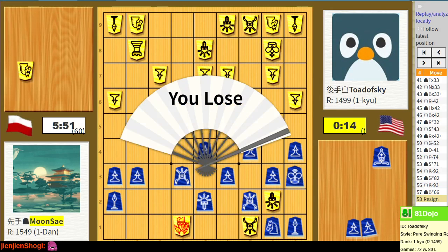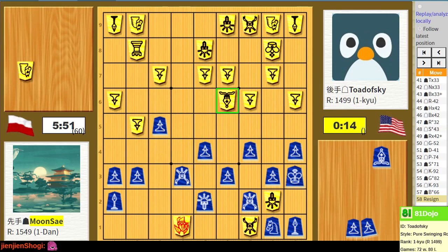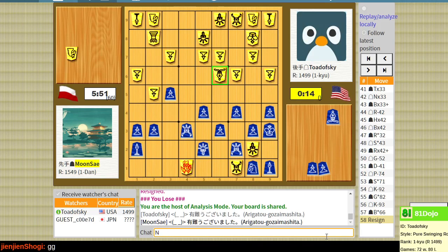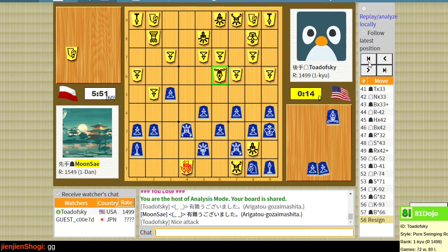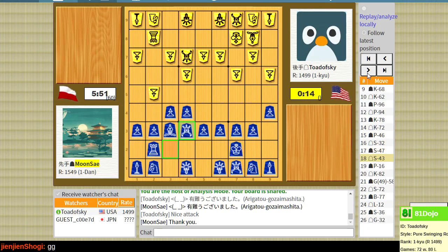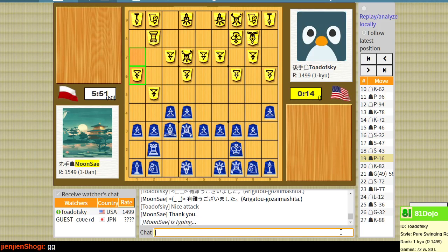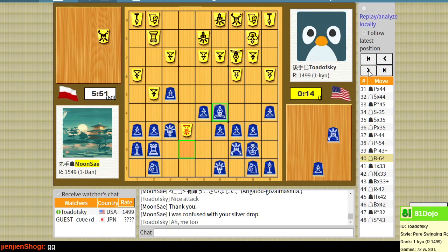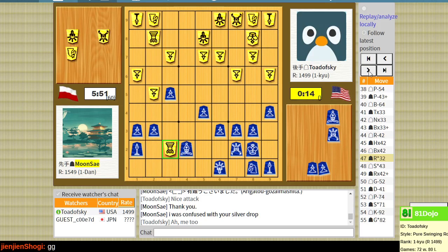So this is a double elimination tournament and that marks my first loss of the event. I'm curious if they'd like to go over the game with us. Nice attack. I guess we'll go back through the game since I've got the hat. Yeah, I'm always working on learning more openings. Let's take a look at the silver drop, because that's really the point at which the game ended.